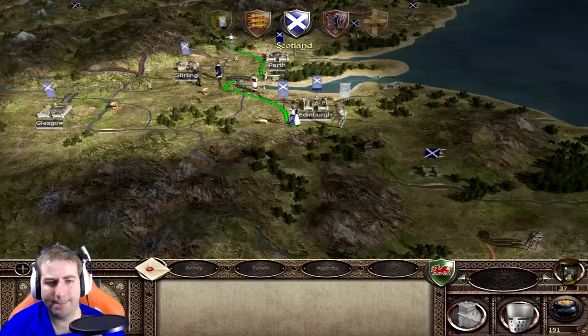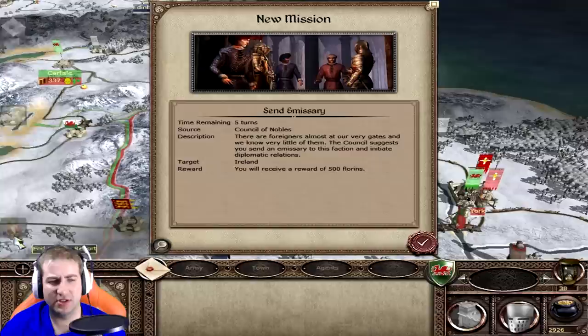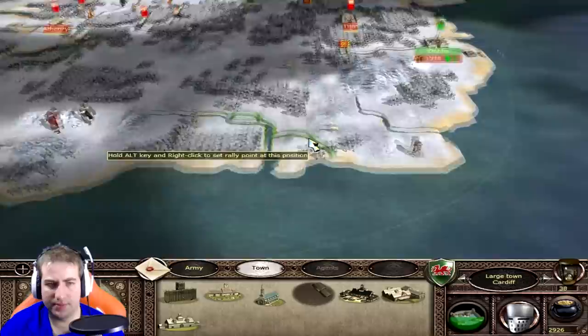I want to check my victory conditions as well - something I haven't done for a while. I can't remember what they were but I think it's hold 25 settlements and exterminate England. I've got over 25 but England is still alive, so once I take England out of the equation I think we might be there. They want me to make contact with Ireland - that's not a problem, we know where they are. Cardiff's ready to upgrade - upgrade Cardiff in that case.